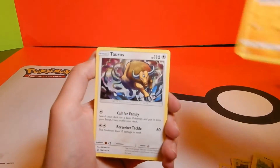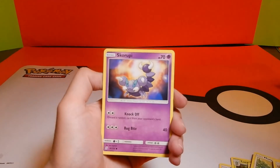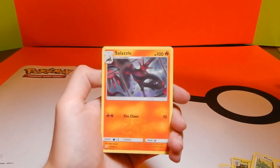All right, next pack — we got Goodra, Turtonator, Munchlax, Sewaddle, Bidoof, Skorupi, Wimpod, Noibat, Foongus — that's the last one.